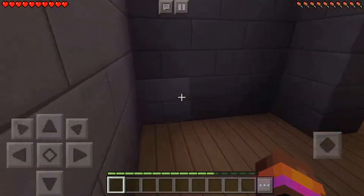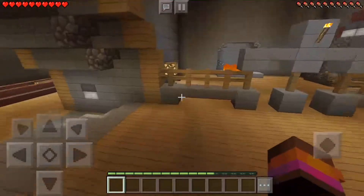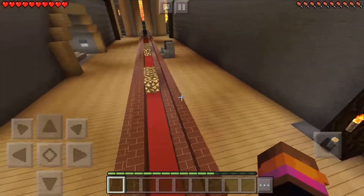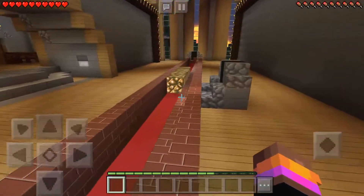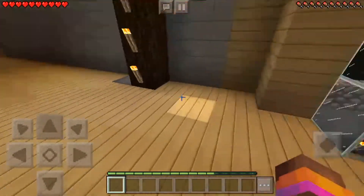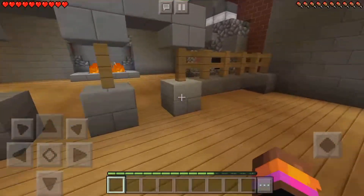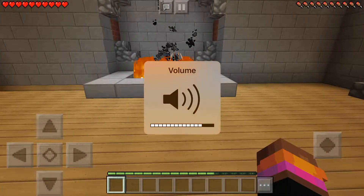If you guys want the arrow texture pack, just leave a like. Is that blurry? It's like the one CustomPlays uses but it's kind of different. Look at the glass — it looks so amazing. I really wanted Preston's texture pack but I really couldn't get it.